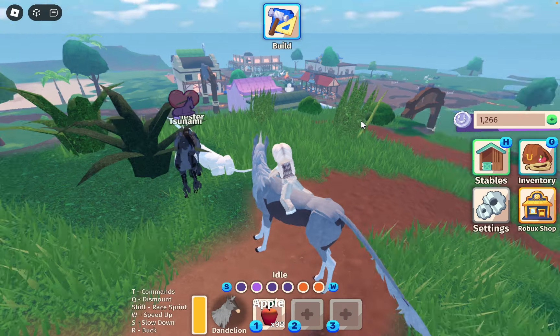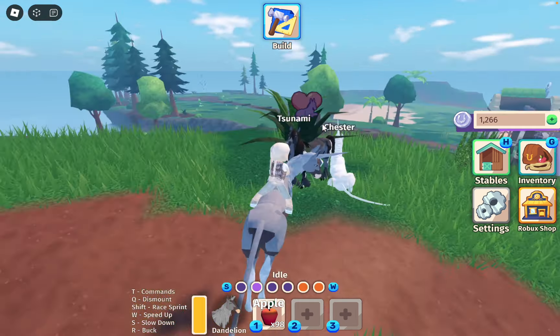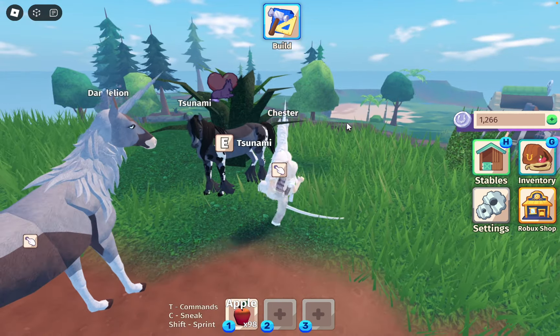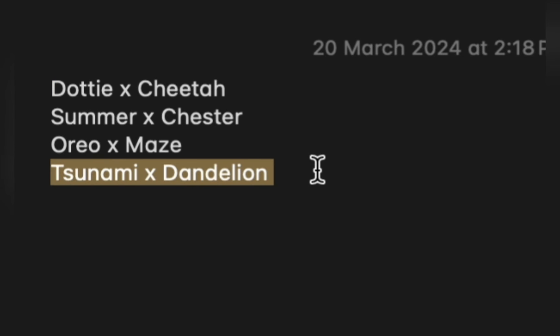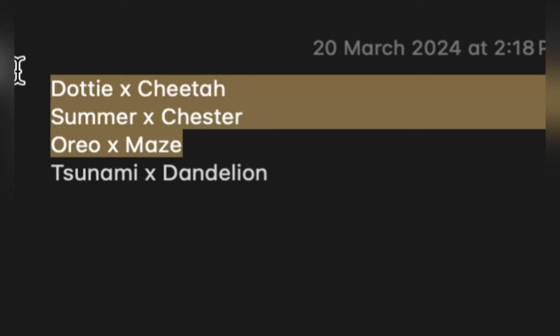I want to try and get more unicorns, but the unicorns that spawn in the wild are almost always white. Nothing wrong with white unicorns, it's just we can get something better. I've got a couple of horses I want to breed. I accidentally already did the breeding before the video — I was testing the predict thing and accidentally clicked breed for Dandelion and Tsunami, so they're going to be our first couple. Then we're going to breed Oreo and Maze, Summer and Chester, and Dottie and Cheetah, because the coats I saw in the predictions looked amazing.